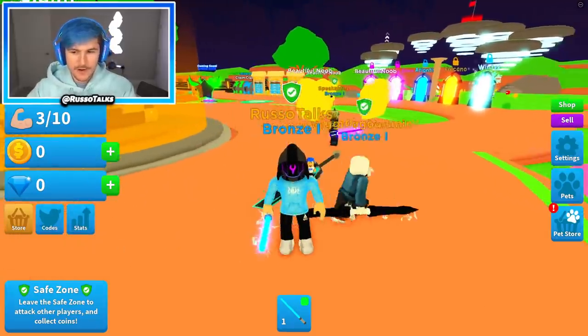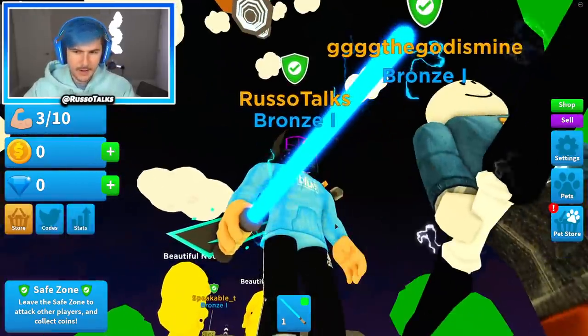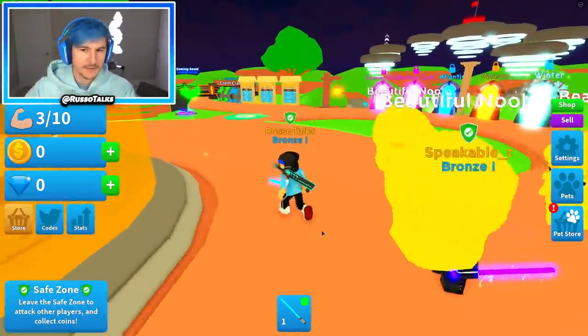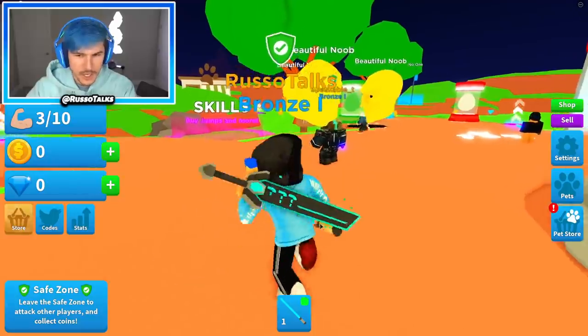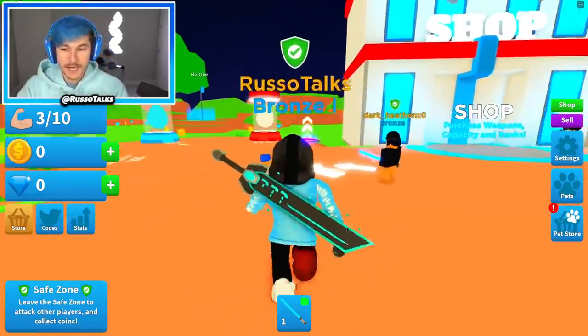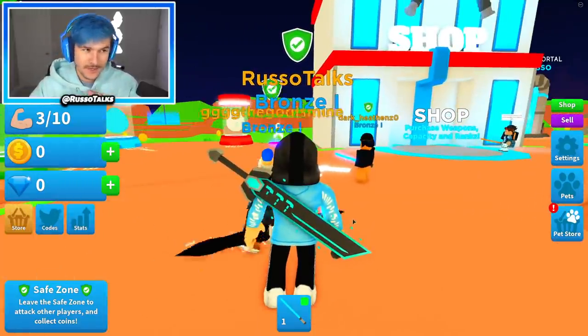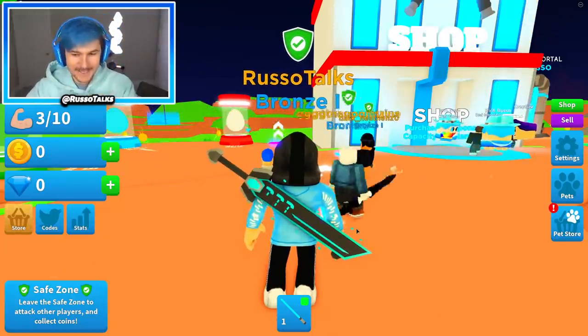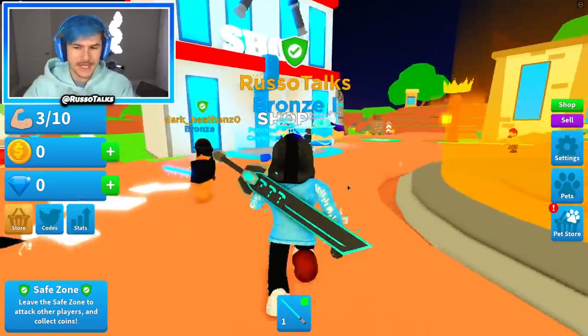So you start off with the blue Saber, and I like the Saber model — it looks super Star Wars-y. The only problem is there's double jumps. You guys know how I feel about double jumps, but it's whatever. Tapping Gods doesn't have double jumps though — it has something more unique. If you guys didn't see my earlier video, make sure you watch that, because it shows you a lot of cool stuff in Tapping Gods.